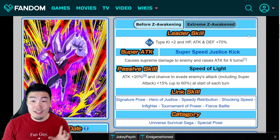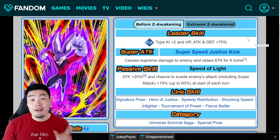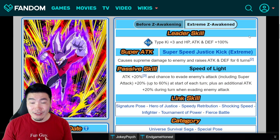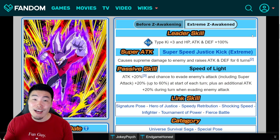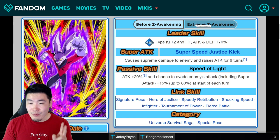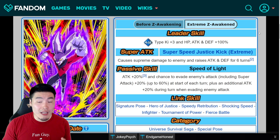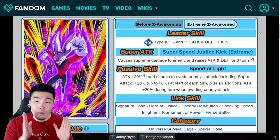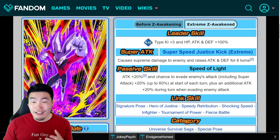Starting with Dyspo, his old leader skill was AGL Type Ki+2, HP, Attack and Defense plus 70%. The new leader skill is AGL Type Ki+3, HP, Attack and Defense plus 100%. So a 30% boost to stats as well as an extra Ki. It's going to be a decent leader skill for a sub lead on Ultimate Clash or Battlefield. Solid leader skill right there.